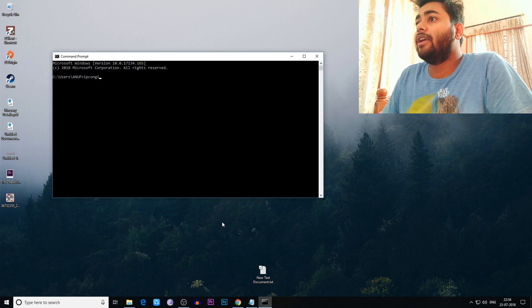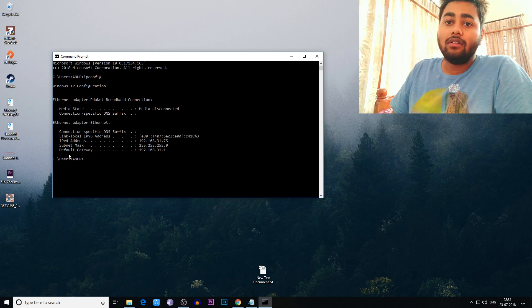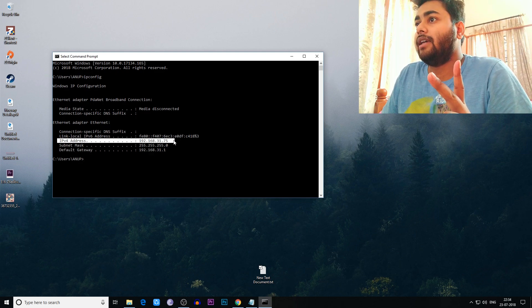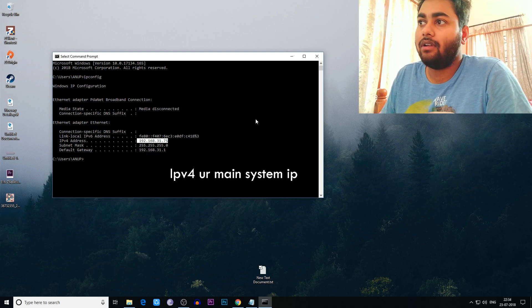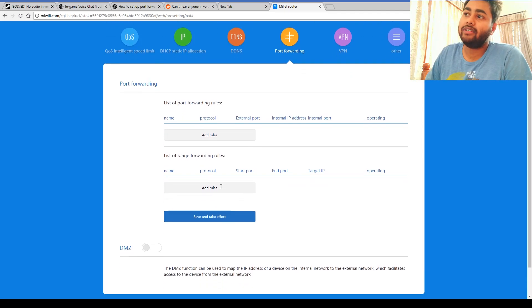After typing ipconfig you will get your ethernet adapter internet settings and a bunch of IP addresses — link-local IPv6, IPv4 address, subnet, and default gateway. You only need to copy two things: the default gateway and the IPv4 address. Write down both addresses — the default gateway and the IPv4. Mine is shown here; you will have a different one.